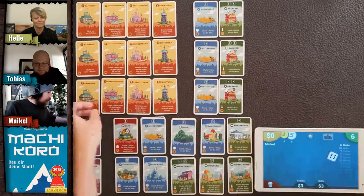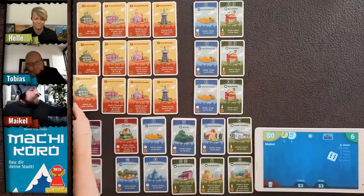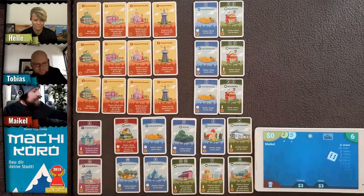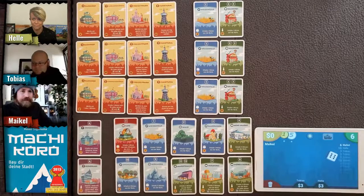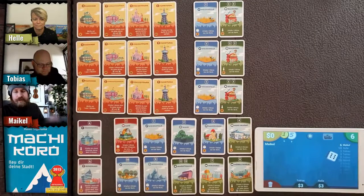When you get your train station — the Bahnhof on the German cards — you're allowed to roll two dice. But when you buy that card you lose a round because you've got nothing else new. Normally my killer strategy would be to never buy the train station, just stay with one die the whole game.